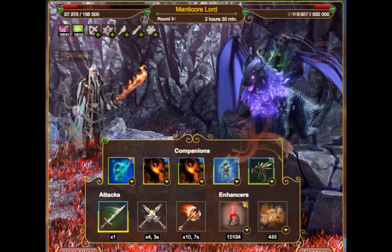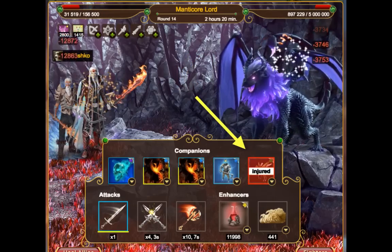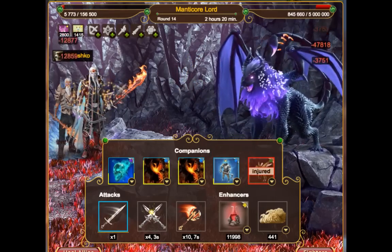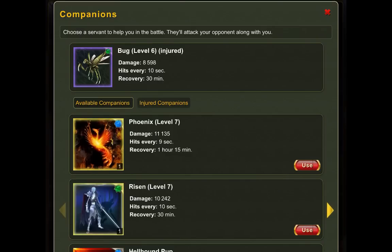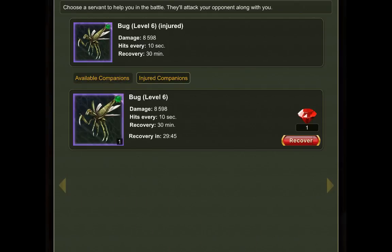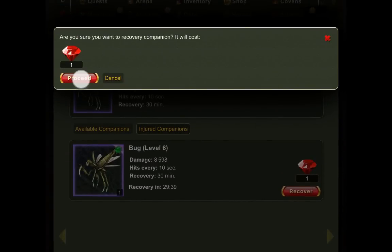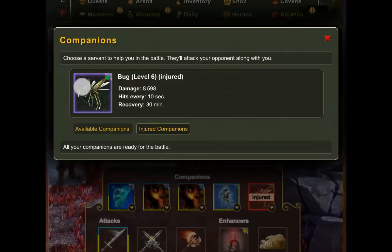Every now and then, companions can be injured by the Titan. Injured companions stop performing in the battle. They should be replaced by available companions, or you can recover these companions and add them back to the battle immediately. When recovered, companions can go back to the battle and start helping.